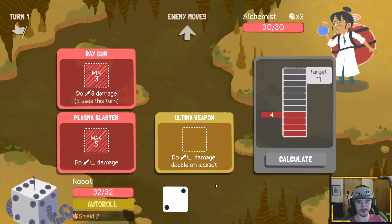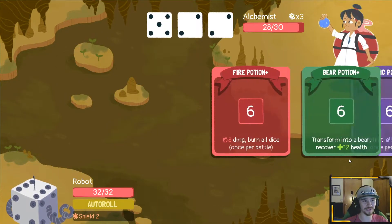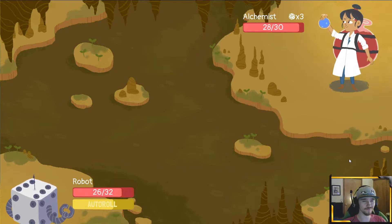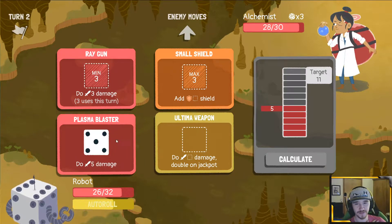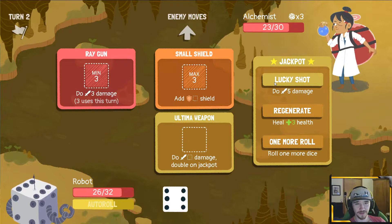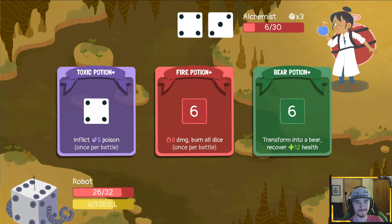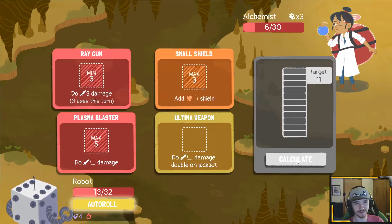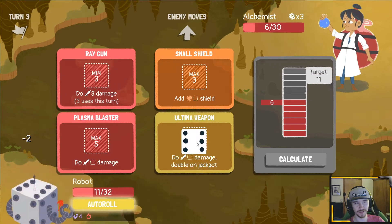I think that's going immediately in the small shield. I think we'll waste plasma blaster — yeah, it was the right call; we wasted two damage there, it was a really bad roll. That's a good start for sure. We'll do five damage and then do twelve, and we should be good to go. She's gonna hurt but we gotta heal and we should be okay. Let's go ahead and kill her.